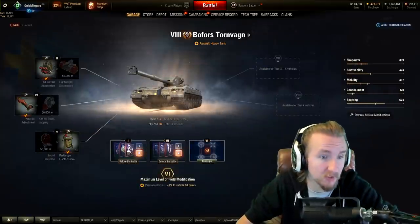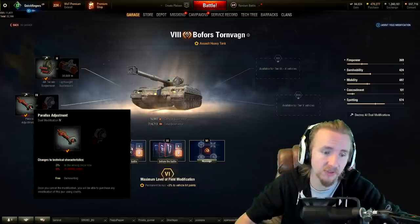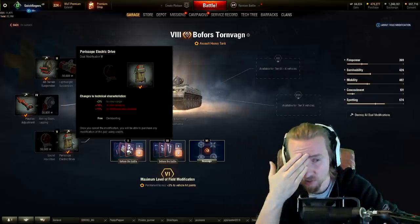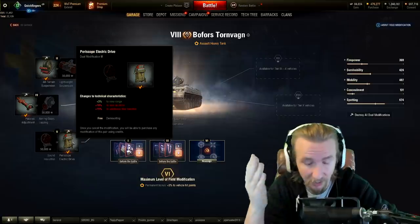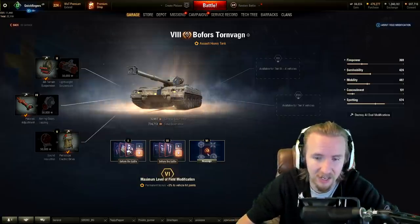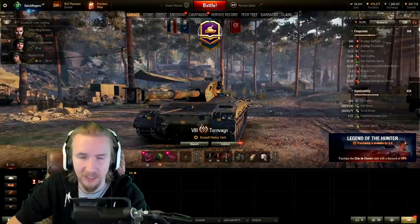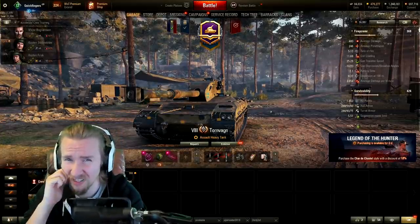For field mods, I'd recommend 100% all-terrain suspension, 100% accuracy to improve the horrendous dispersion. I personally took the periscope electric drive despite hating getting hit by artillery after taking it, but otherwise my view range was horrendous. And I took a mobility slot because the turbo makes this vehicle actually feel playable. I feel there's enough to talk about all day — but why don't I just show you?